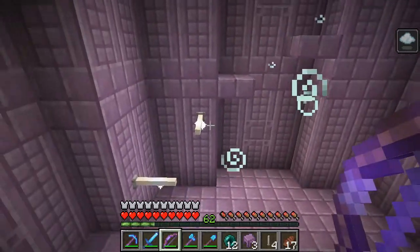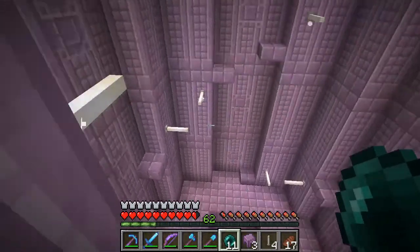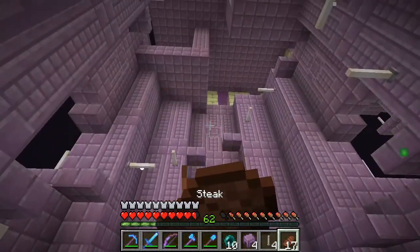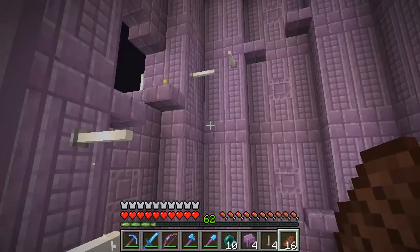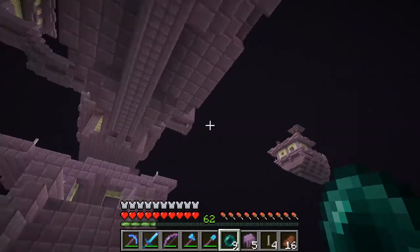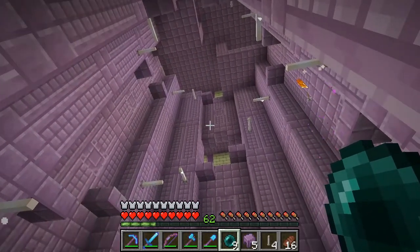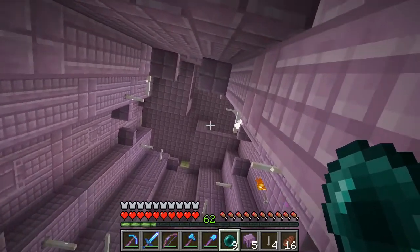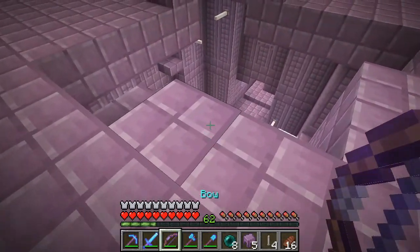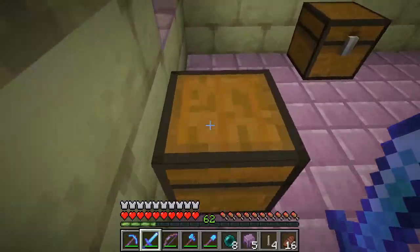There's a bunch of end rods I can collect here. The first thing we're looking for is shulker shells. I have four. There's one over there - how many of these things are there, jeez? Did I go all the way up there? We're gonna go right there. Endermite - don't care about you. Shulker shells - nope. All right, let's see what kind of loot we have here.